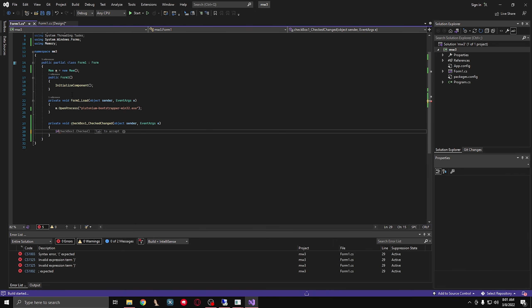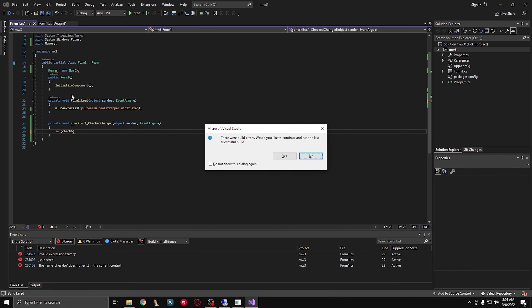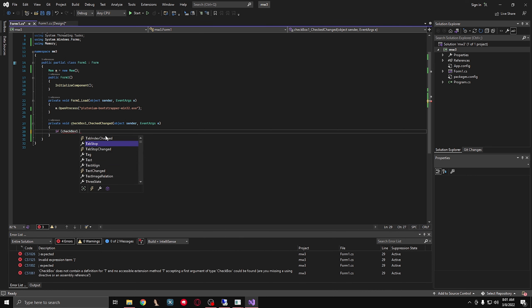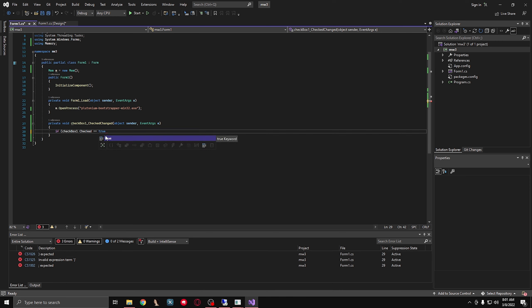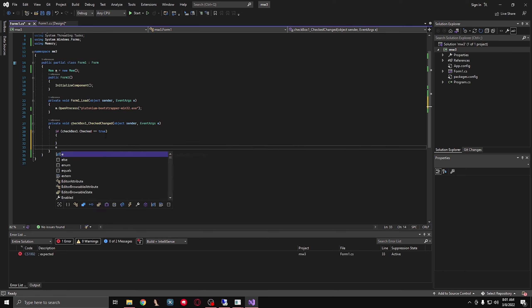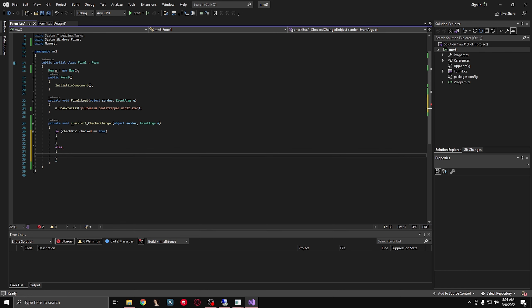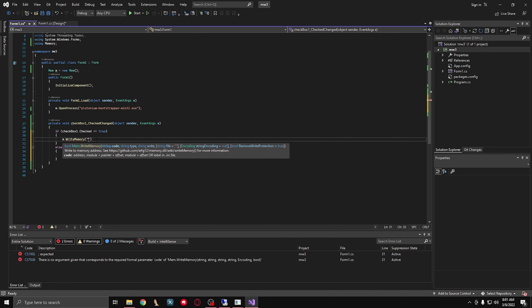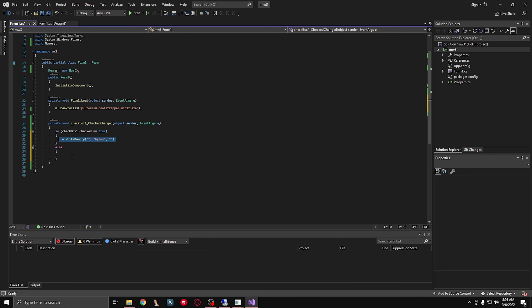So I'm going to say if checkbox one dot text is true, I'm going to say execute this code. And then I'm going to say else - so when it's deselected, it's going to execute this code. And the code is going to be m dot write memory. This is going to be writing the bytes to the game. This is the address - inside these quotation marks is going to be the address. This is the type: bytes, float, int, et cetera. But I know it's going to be bytes, and then inside this is going to be the bytes. We're going to copy that and add it here.